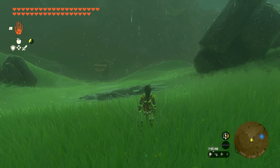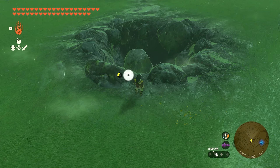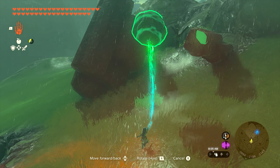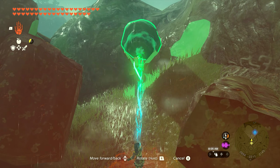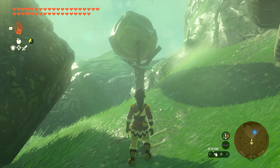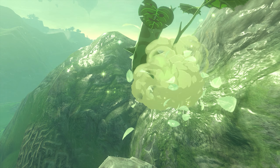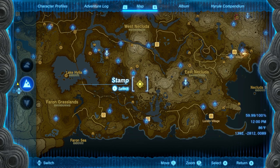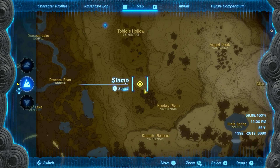Number 19 is also found in the Popla Foothills. Once you make it up here you'll find a giant hole in the ground that's got a boulder in it. Pick up that boulder, and right over here behind these rocks is going to be your wooden stand. Lift the boulder up and drop it into the wooden stand, and once it's there your little Korok buddy will appear and you'll get seed number 19.